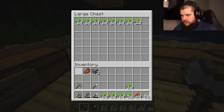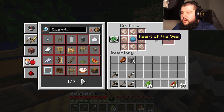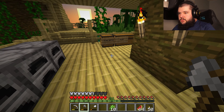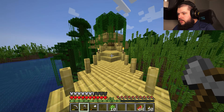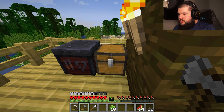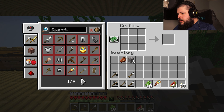We got sugar cane to be put in here too. I'm gonna make a barrel. What does a conduit do? It needs a bunch of nautilus shells and a heart of the sea - what on earth is a heart of the sea? I can make a spyglass though - copper ingots and an amethyst shard. Let me make that right now. My amethyst shards are actually up in the chest up here. Grabbed the shard, went down to the crafting table, and crafted a spyglass.